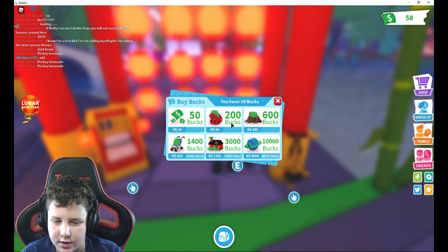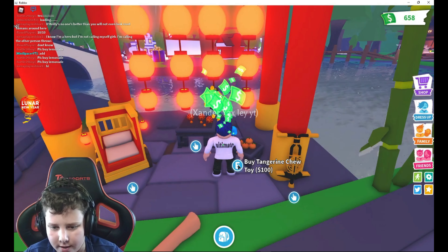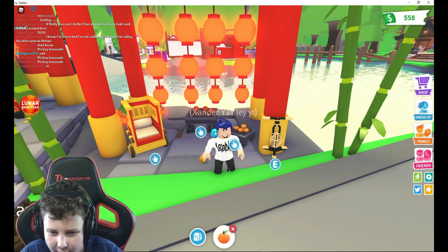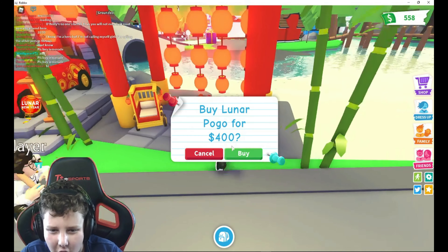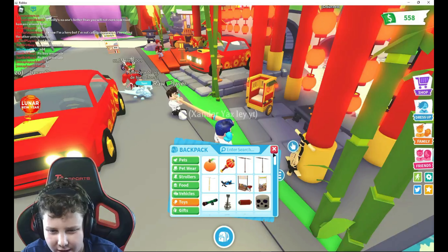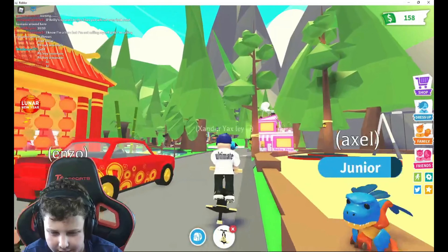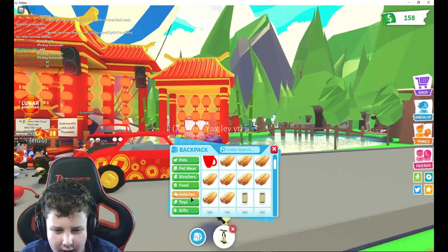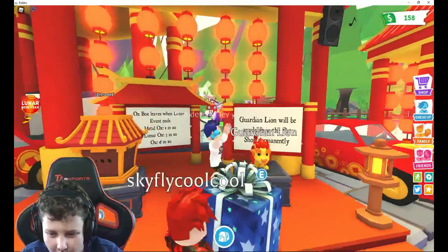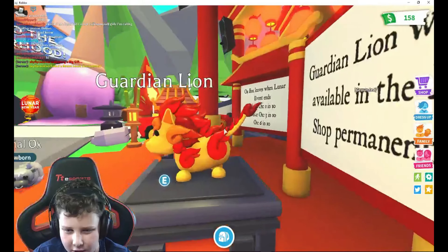We're going to showcase the guardian lion sitting in the palanquin stroller — that will be really cool. Let's buy the lunar rattle for 150 bucks. Nice, I like swishing it around! Now let's buy the tangerine chew toy for 100 bucks — we have a chew toy now. And then the lunar pogo for 400 — it's a rideable toy, kind of like a skateboard type thing.